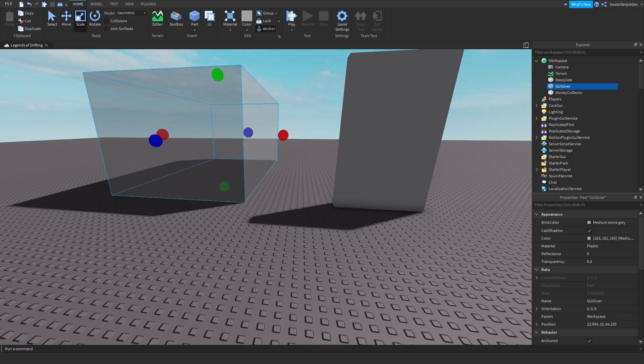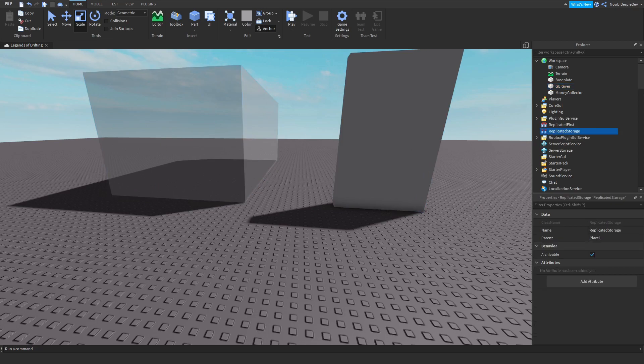We're gonna do some pre-work. Go into ReplicatedStorage and make four remote events — one, two, three, and four.